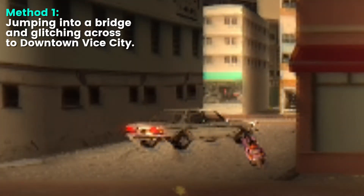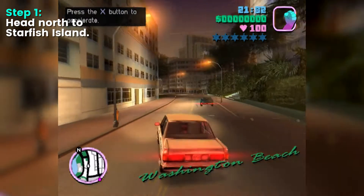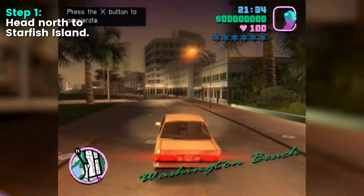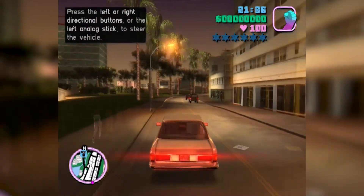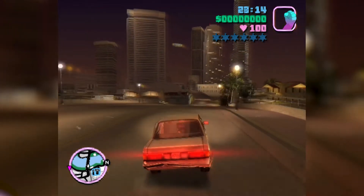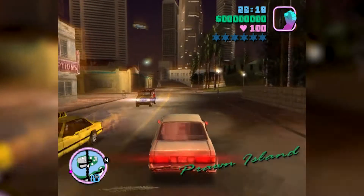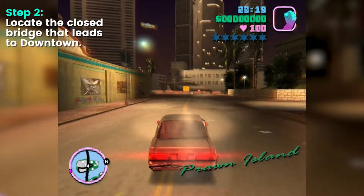In the first method we are going to jump into a bridge and then glitch our way across to downtown. As soon as the game starts, head north to Starfish Island in your car. If you've played the game before, you'll remember that Starfish Island is the location of the movie studio. Drive right across the island until you reach the roadworks.